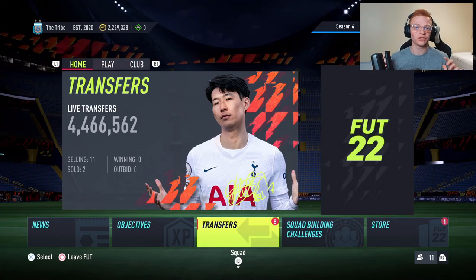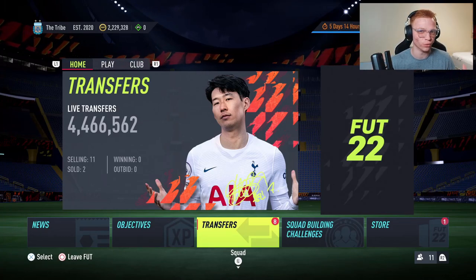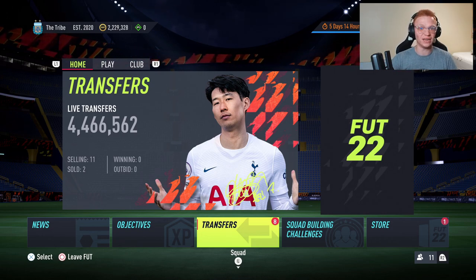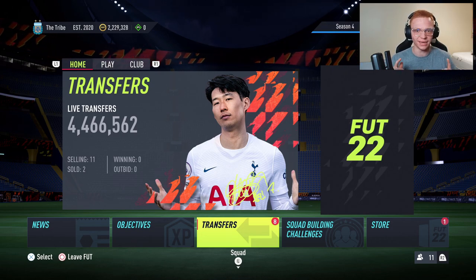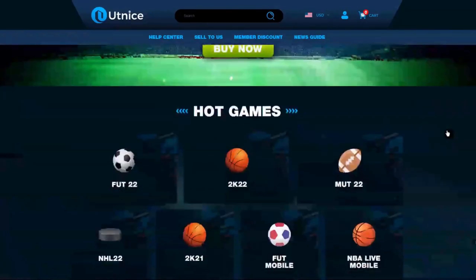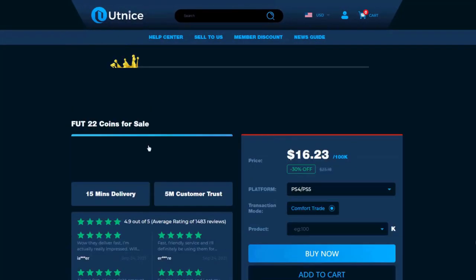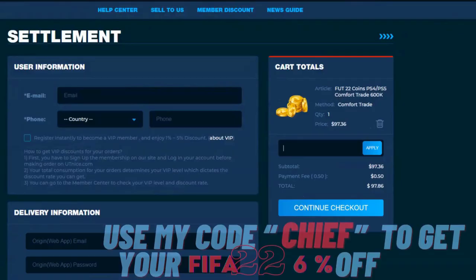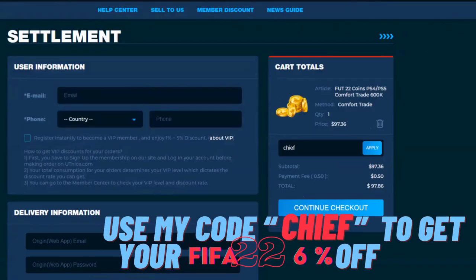I'm going to show you guys one of the best trading methods on FIFA 22 right now that you can use to get your coins up. But before we jump into that, if you're looking for the cheapest and most reliable coins on the market, make sure to head over to utnice.com and use code CHIEF for six percent off at checkout.